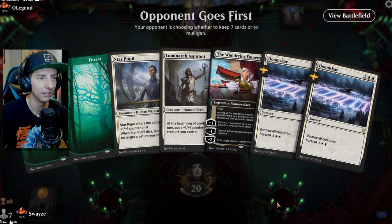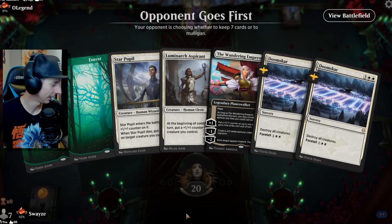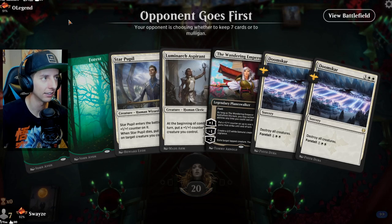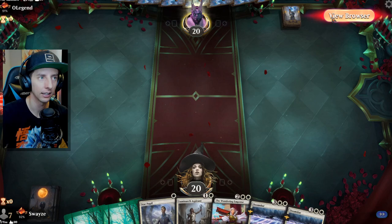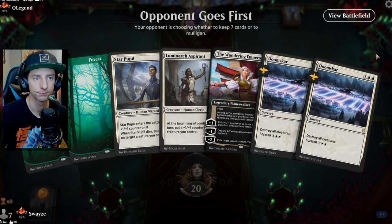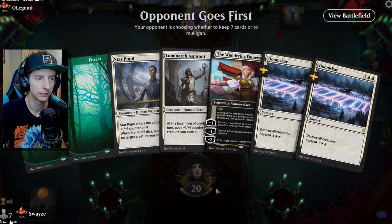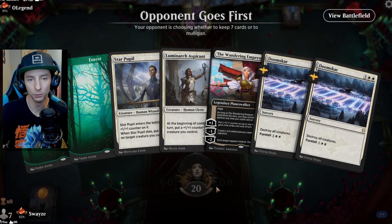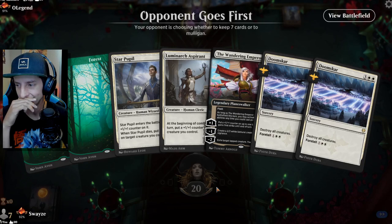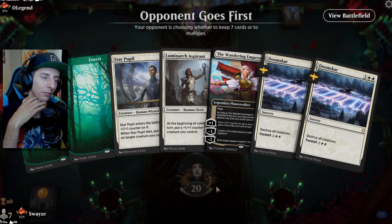This is a great hand, but if I had any lands, sometimes it'd be like that. I hope this isn't a loss because we're going to have to mulligan here. Typically when I mulligan, I always feel like it's almost a guaranteed loss, especially when you're already going second. It's like a double negative. Come on, I need something good here — we're going to hit the mulligan. So we're hoping for the best. You never want to put your fate in Arena's hands, but sometimes you got to do it and just pray for the best, man.